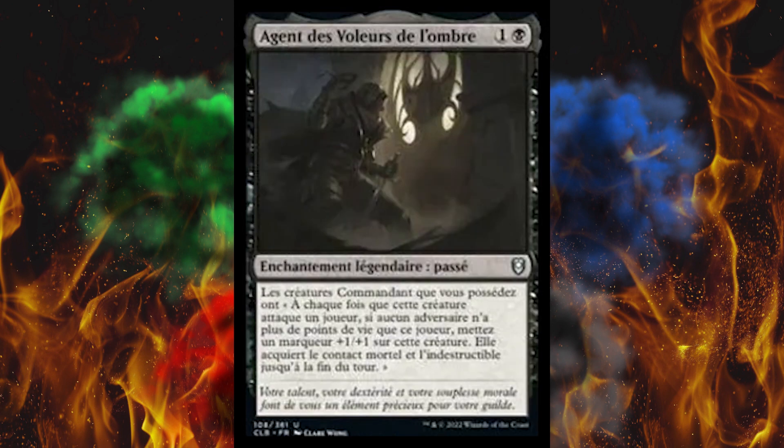Somehow that's Agent of the Shadow Thieves — I don't know how you get that from the French, but sure. It's a 2-cost legendary enchantment background. Commander creatures you own have: when this creature attacks a player, if no opponent has more life than that player, put a +1/+1 counter on this creature — oh, that was a typo in the translation, it clearly says plus-one-plus-one — and it gains deathtouch and indestructible until end of turn.